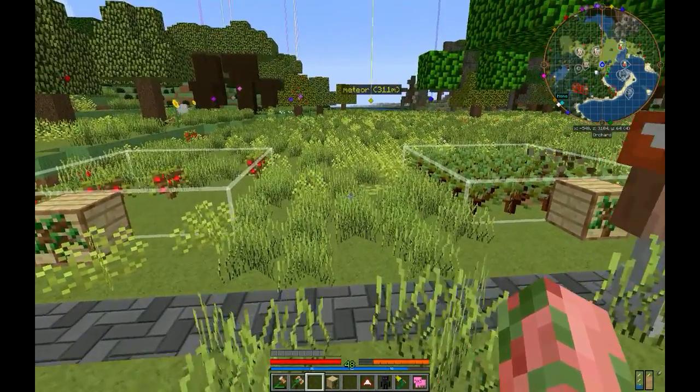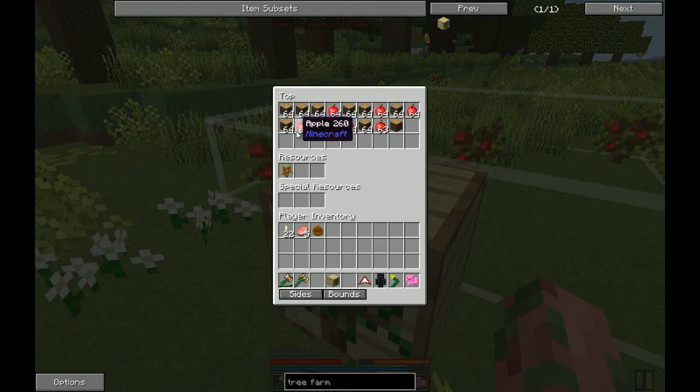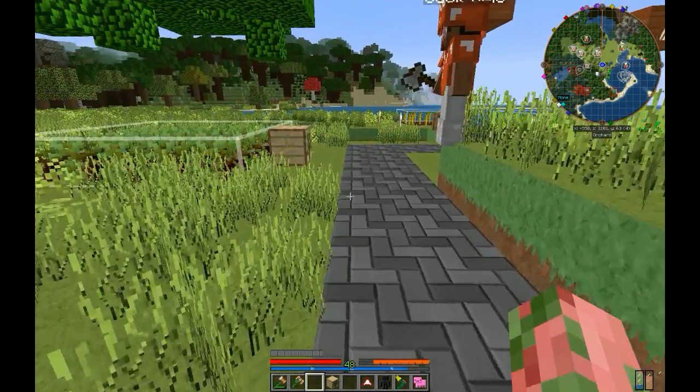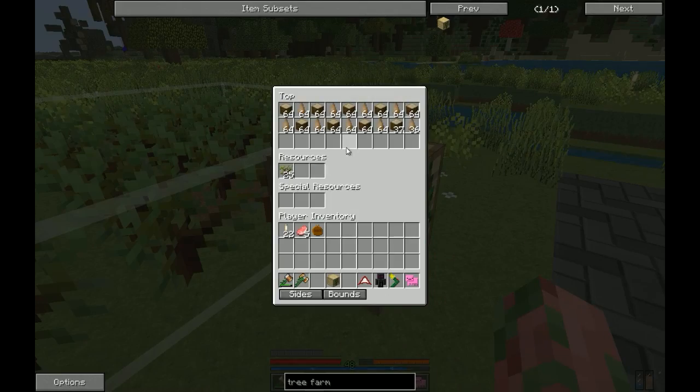You can see here I already have two set up. In this one I've got apple trees because that gives me both oak wood and apples, and over here I've got Mine Factory Reloaded rubber trees which give me both rubber and jungle wood.